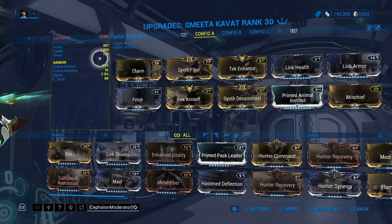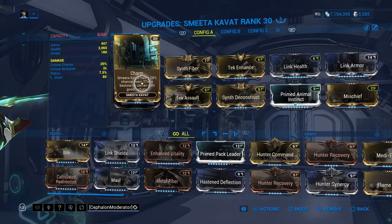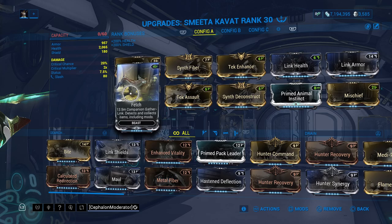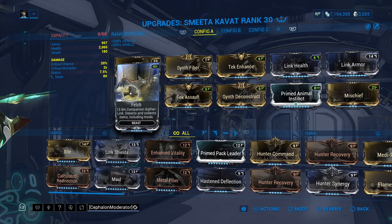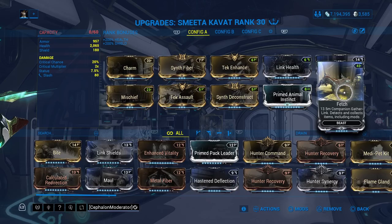Before we really get into it, I want to say that the mods are all in order of operations — left to right, top row, then left to right, bottom row. Whatever you want to work first or most often, you put in the front and so on. It doesn't really matter where you put Fetch; I usually put that at the end. A lot of people say 'oh, it's not using this ability' and then link their build with Charm all the way at the bottom — so if you want Charm to proc the most, put it up front.